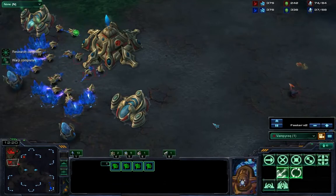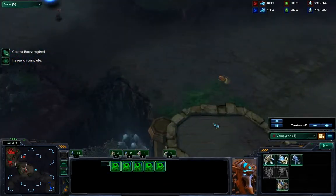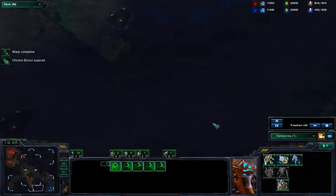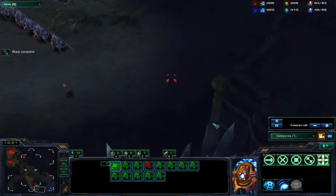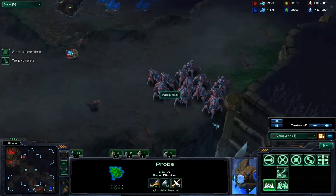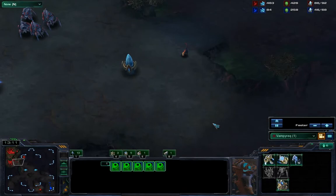I'm also getting my third expansion — my natural is pretty much saturated now. I'm moving up for an attack, sticking with five gateways, and waiting for my observers to reach their position to give vision to the high ground so I can see what units this blue player has been going for.